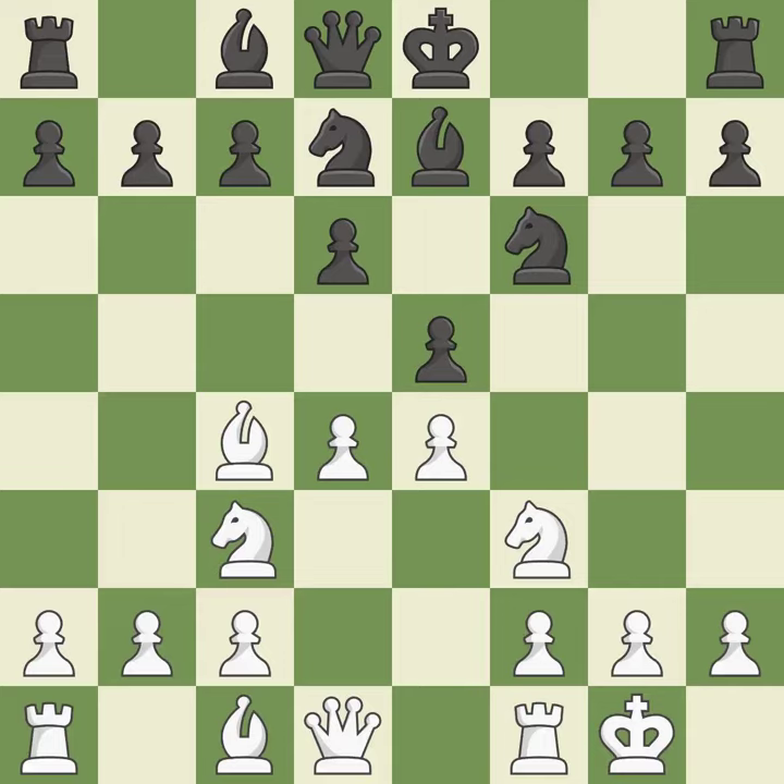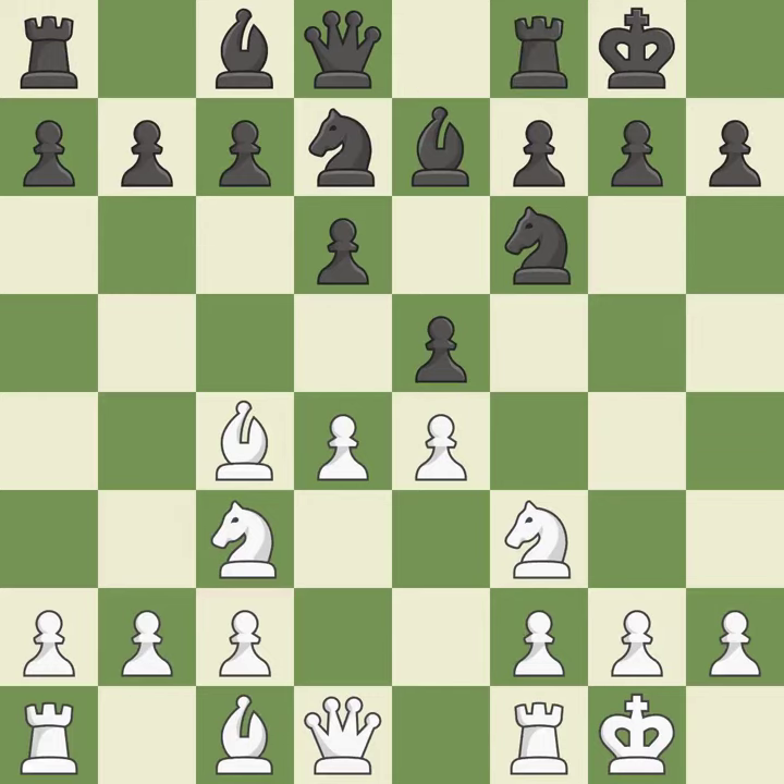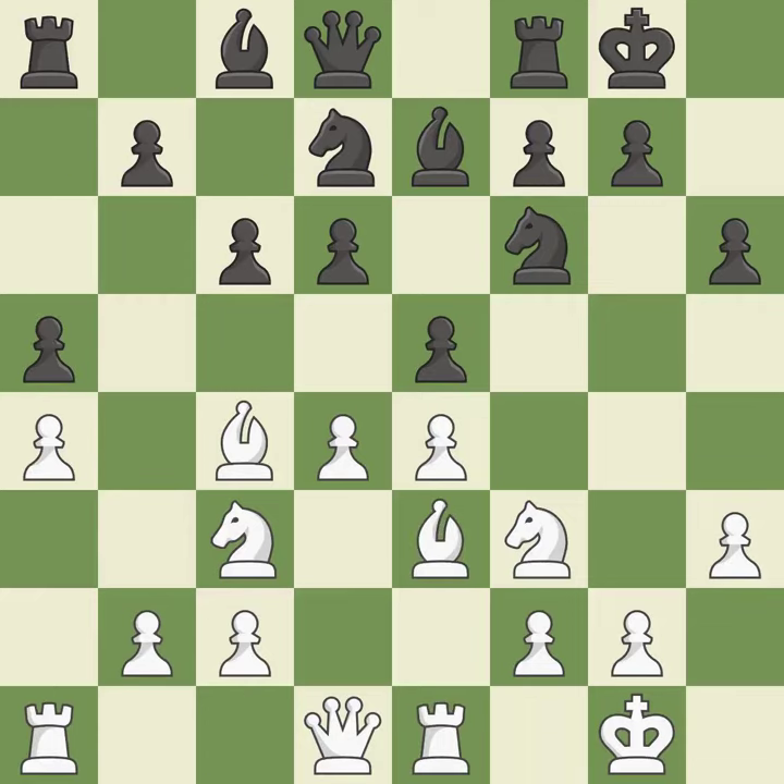Castling kingside tends to be safer because the king is further from the center. Castling to the same side of the board as the opponent avoids some of the attacking associated with opposite-side castling. This develops a bishop off its starting square, getting it into the action. It is the last book move.